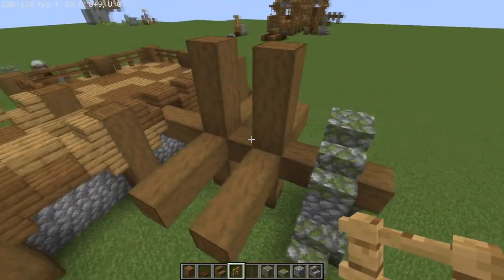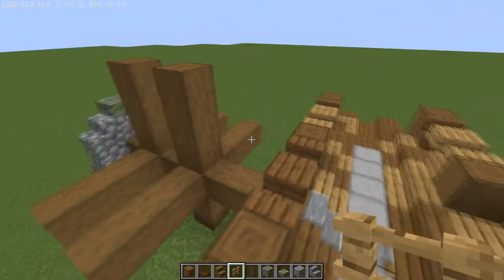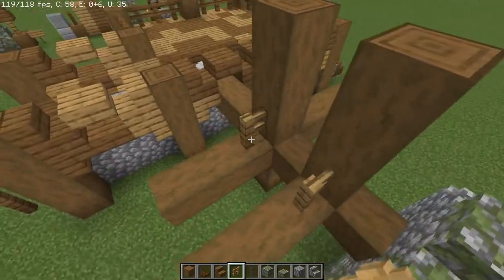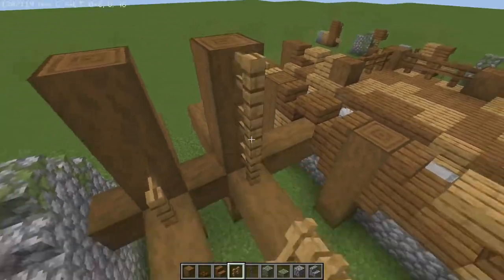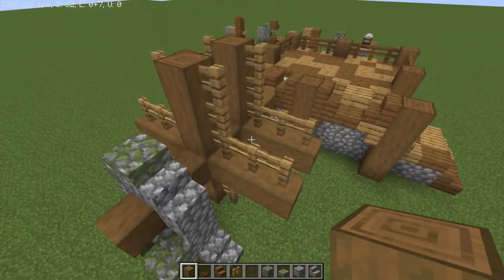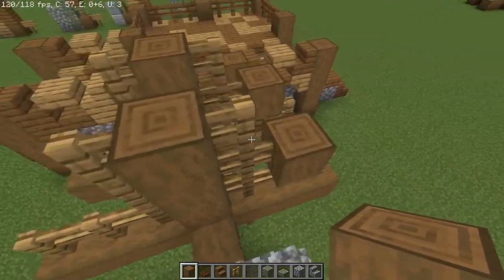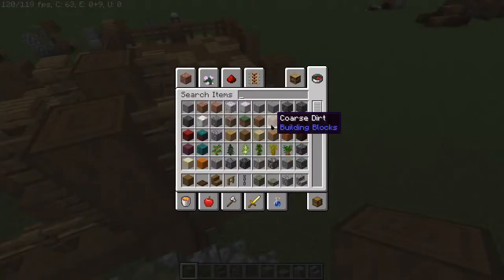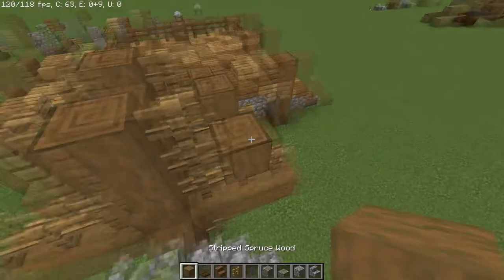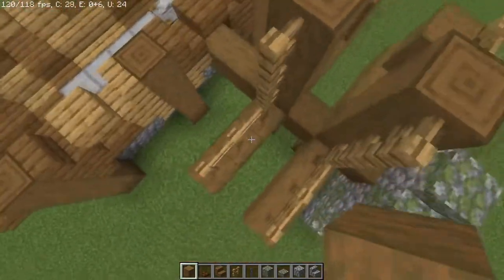We're going to move on to the oak fences once you have a design that looks like this. With your oak fences in hand, from the corners of all the joints we're going to go up twice and back twice — on both the tops and the bottoms. Now we're going to go back to our spruce logs and place them on the middle portions here, log up and up. You could alternatively use the no-face one if you don't like the log ends — just place that on top on all the middle portions of the oak fences.